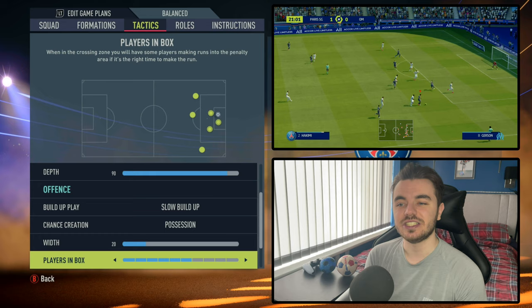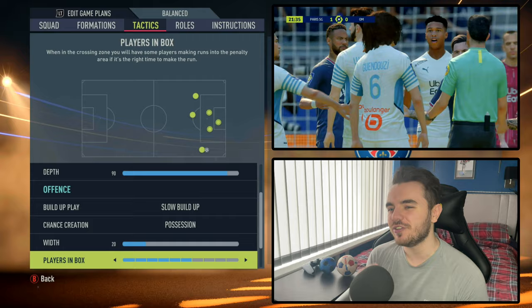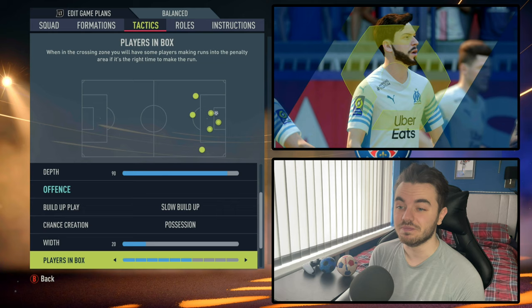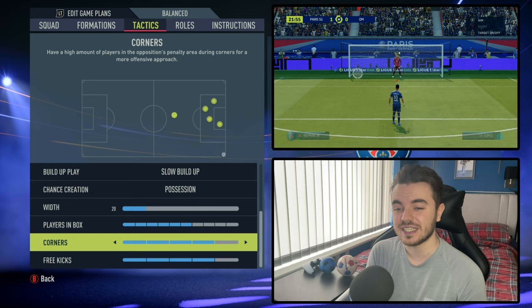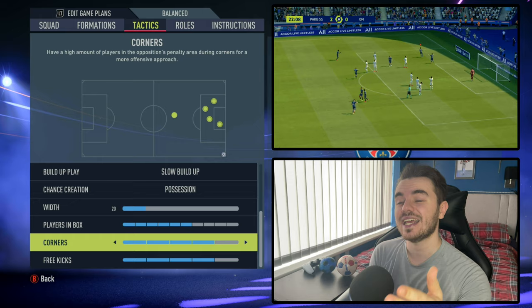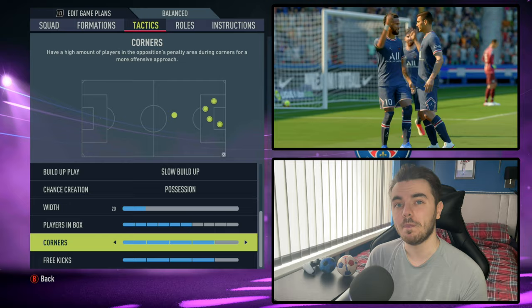Players in the box is up to six, meaning you'll get roughly three players in the box — the likes of Mbappe and Neymar coming in, then maybe a central midfielder as well. Messi is more versatile; he'll sometimes come outside the box, getting the ball, recycling possession, being that pivot and often scoring from outside the box. For corners and free kicks, it's up to four — two men back, one outside the area, the rest go into the box. In the gameplay you'll see short corners used with Messi coming short, picking up the ball, cutting inside — coming close to scoring multiple times, which is a very good option.